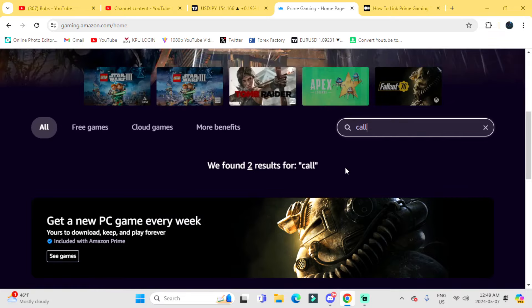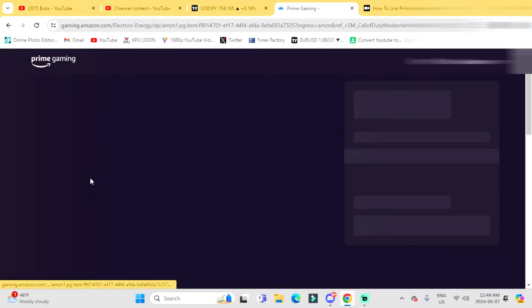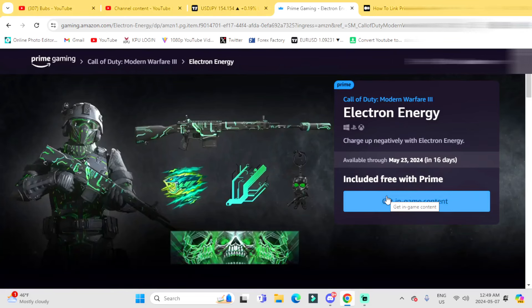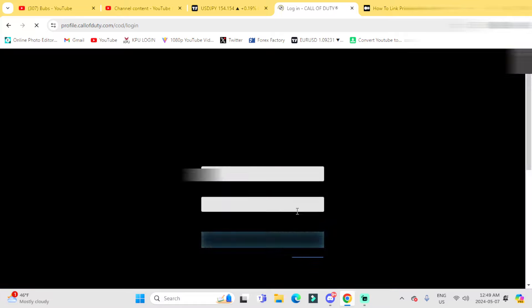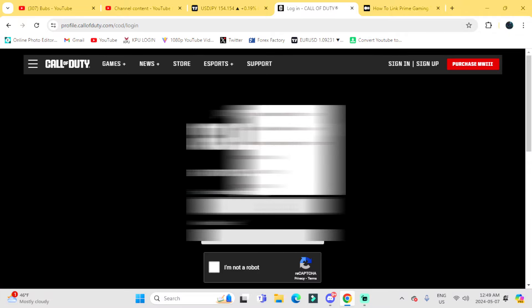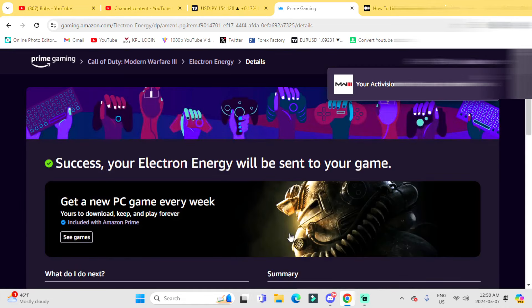First I want to show you guys a method to get the Amazon Prime Gaming bundle for absolutely free. This bundle on Amazon Prime Gaming used to cost COD points but now it's free, and I'll show you guys how to do it. All you guys need is an Amazon account and then sign up for a free trial for Amazon Prime Gaming.